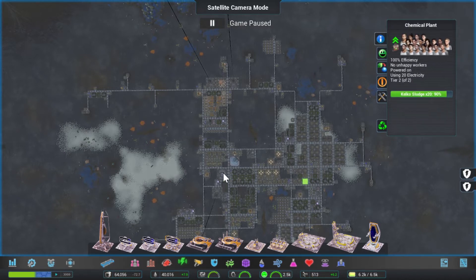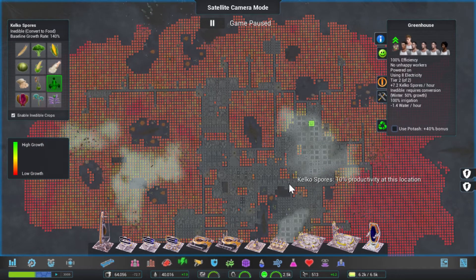Imagine if these things were color coded or something, so it was easier to see what the various buildings were. This on the other hand could be useful.